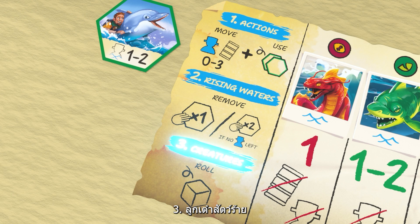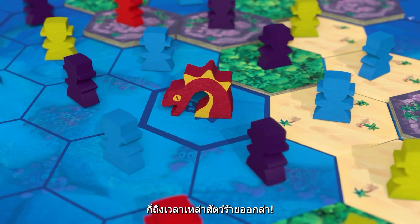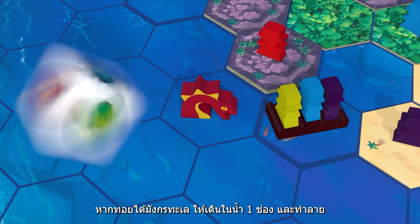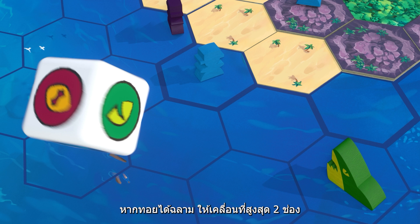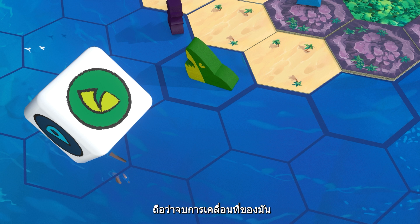Three: Creature Die. When you've resolved the rising waters phase, it's time for the creatures to act. Roll the creature die and move one of the corresponding creatures. If you roll a sea serpent, move it one space and eliminate any raft or adventurer that crosses its path. If you roll a shark, move it up to two spaces and eliminate any swimmer it comes across — this ends the shark's movement.